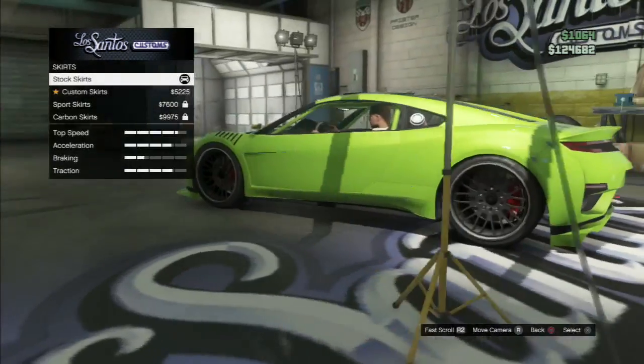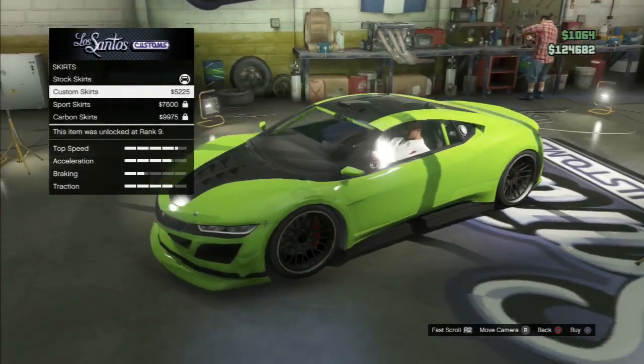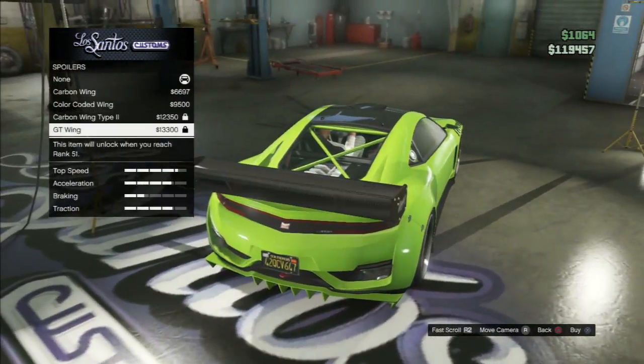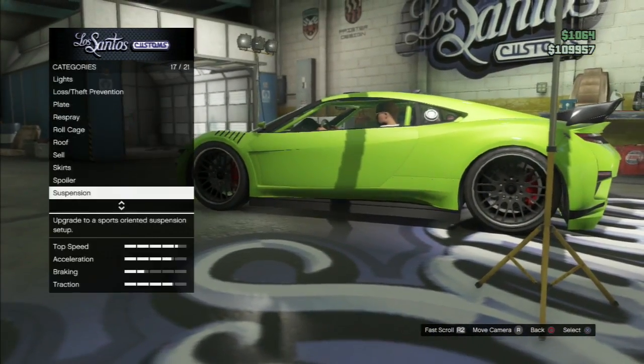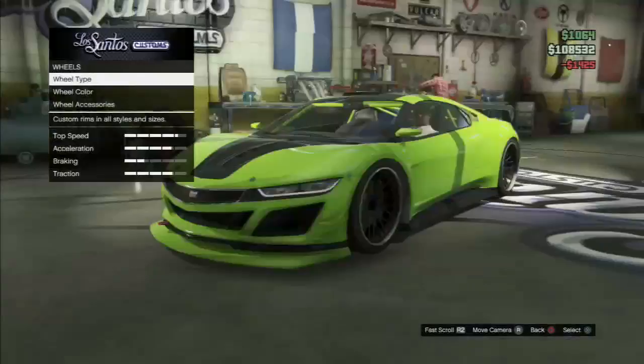I didn't want the rear — I don't know what those are called — but I didn't want those. I really wanted the sports skirt, but I only had enough for the custom skirt. I really wanted the GT wing too, but I was not level 31, so I went with the color-coordinated wing. For suspension, I really didn't think it mattered on this car — it's already really low. I did go with the light smoke.